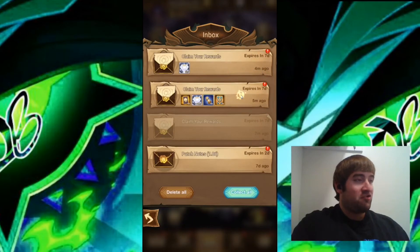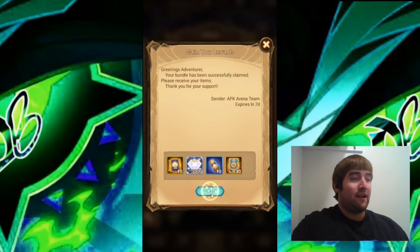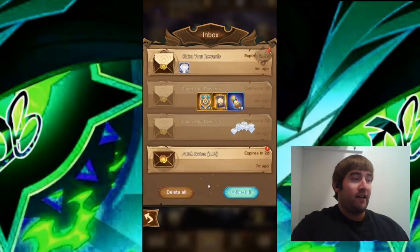The second one, the Lord DREF code, this one is pretty big — getting 10 Stargazer cards, 3,000 diamonds, 10 normal scrolls, and 10 of the time cards as well. So that's a very nice code, giving us a lot of summons to do on this account.